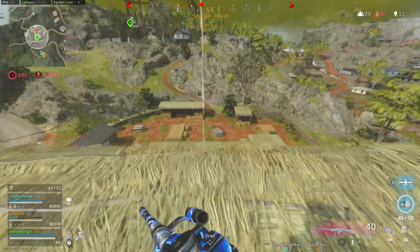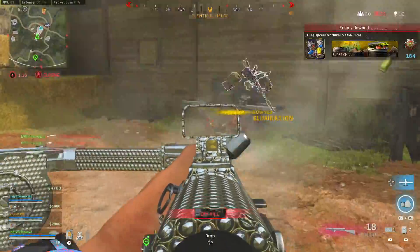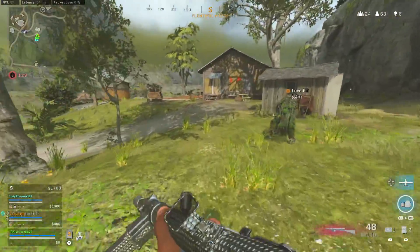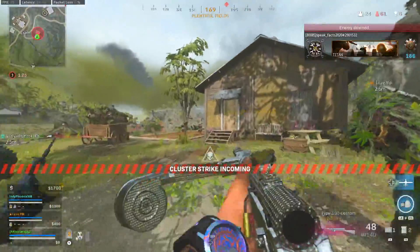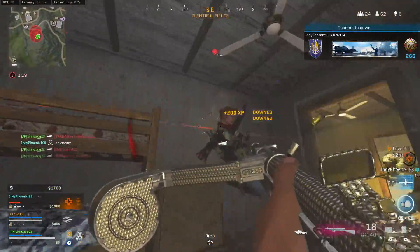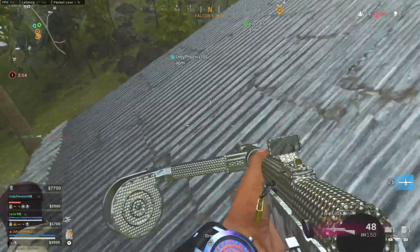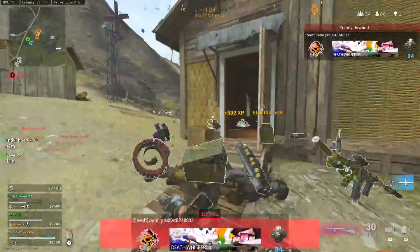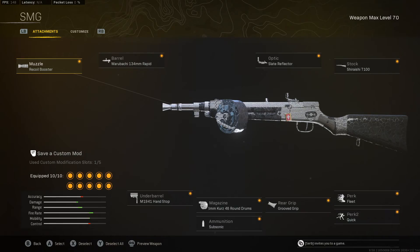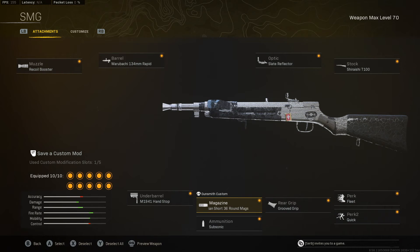Number 4 is the Type 100 — a weapon I view very similar to the Sten. One that isn't used much but has a busted time to kill at an absurd 612 milliseconds. The Sten's advantage is mobility, but the Type 100 comes with the advantage of damage per mag, making it viable in any size mode including quads, which is why I put it above the Sten. There are actually two builds: the 48-round mag gives 612ms TTK, but I recently found out the 36-round mag gives a time to kill of 544 milliseconds — absurdly faster than any other SMG. But it's even harder to aim. If you're decent at the game, give the 36-round one a shot in duos and below, and use the 48-round for bigger modes.